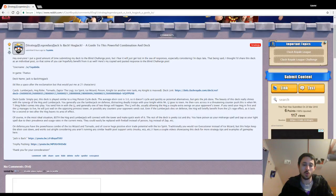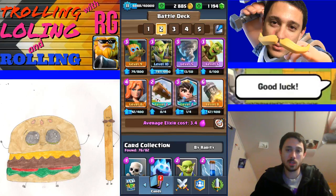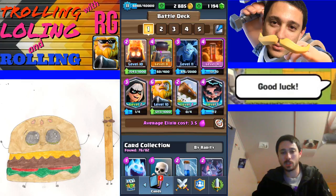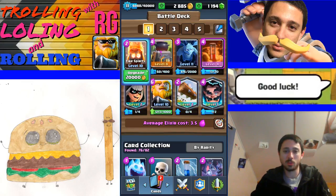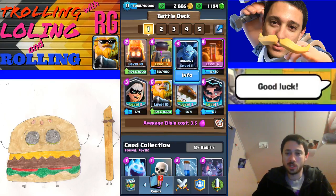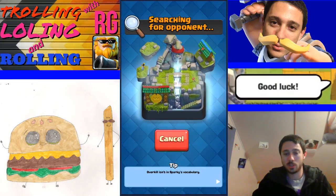At this point I'm going to switch up the deck. This other one is a bit more fun - I've got two legendaries: the E-Wiz and the Bandit. Double fire spirits because I have fire spirits and the furnace, and minions in there - I was running mega minions but I switched to minions since I don't have it leveled on this account. Let's go ahead and jump in.